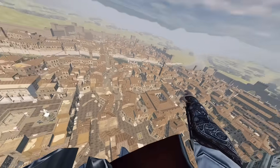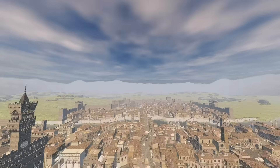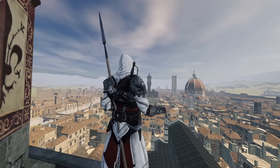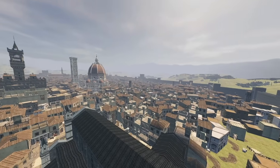In true Assassin's Creed style, let's do a leap of faith — but with a twist, or should I say with a flip. There's no hay! Oh man, there's no hay. There are just so many places to go in this map alone. You could spend hours in it, but unfortunately we have to move on to the other maps. Say goodbye to this entire city.